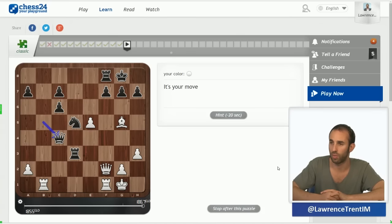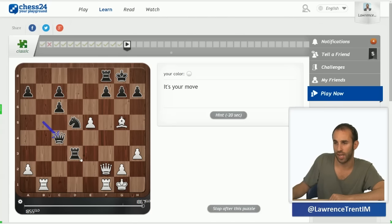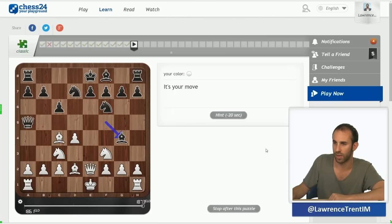I've already seen this one as well. The first thing I notice is back rank weakness with black. The simple motif: you can take on f7 because after rook takes, the rook comes down, and however black responds, after rook f8 you can take with any rook — it's checkmate. Very easy.